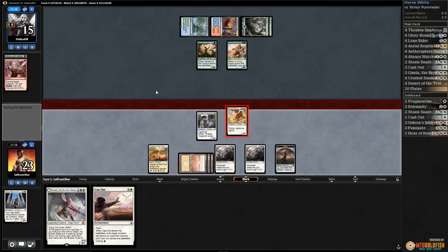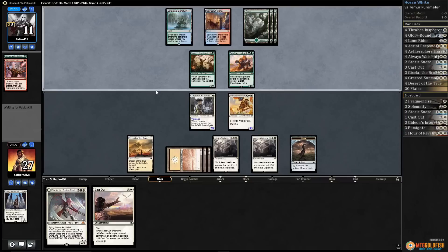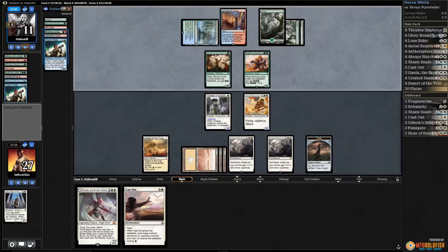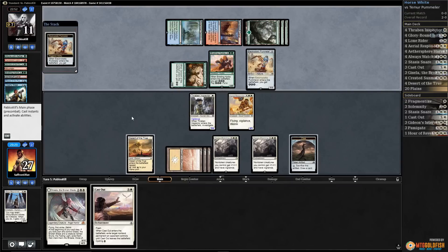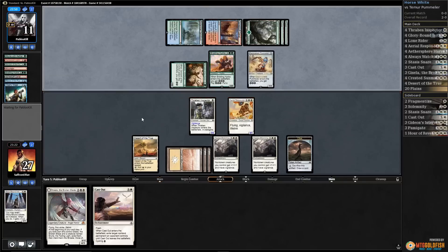Aerial Responder has been pretty impressive. Pieces of the Puzzle — interesting whiff. I guess that's why you don't play Pieces of the Puzzle in a creature deck. Electrostatic Pummeler — well, now we probably just need to Cast Out that so we don't accidentally die to the doubling.